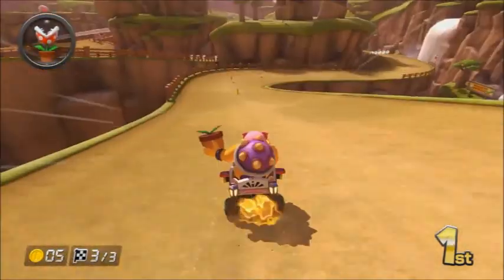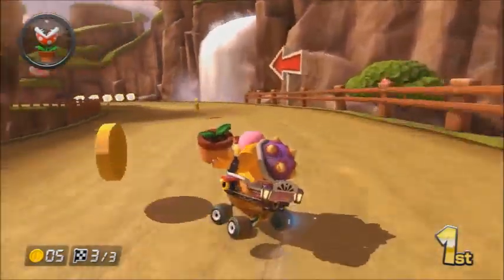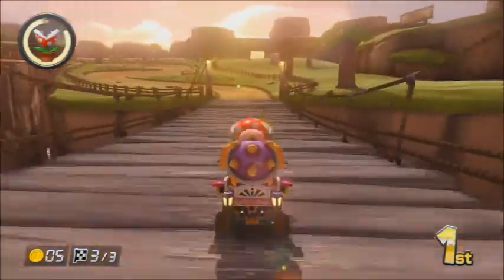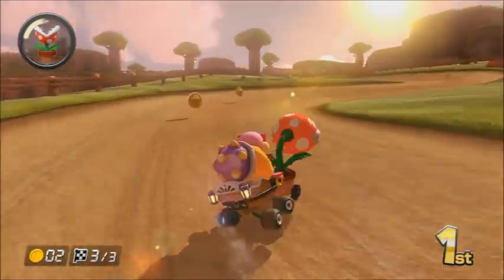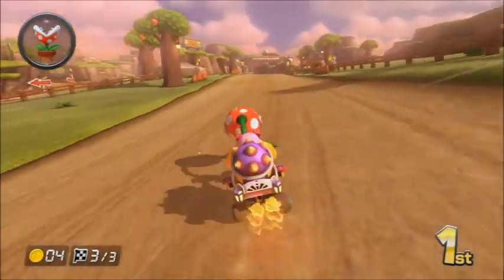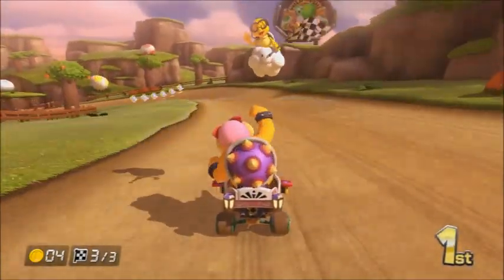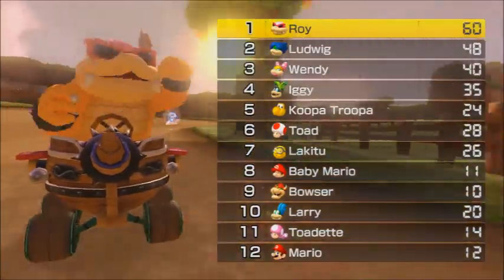I almost ran into that banana — twice. Because I was looking the other way. I got a piranha plant item; I don't really need it, so I'm just gonna use it. And of course, as soon as I say I don't need it, I run into a banana peel. I'll use it to get those coins a little bit easier and keep pressing it for a little more boost. Ludwig is back there but he's too slow — I'm in first.